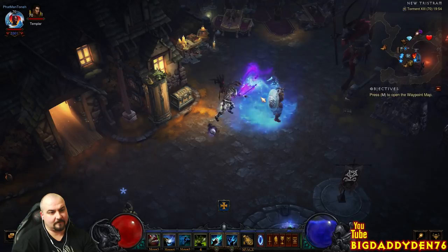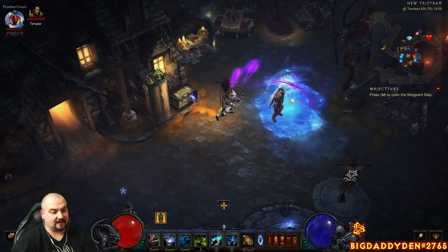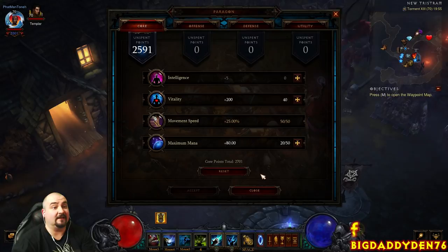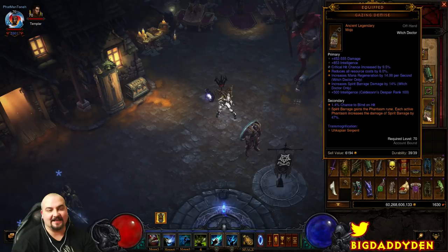Every time you cast, you're regaining mana because of the Rush of Essence passive. You can see my Aquila buff is solid because of my attack speed and a couple of mana rolls on gear. I've put in some maximum mana into the build — an extra 18 mana — just to achieve that Aquila, because if that goes down, I'm going to die. I've also put a bit more vitality in there as well.